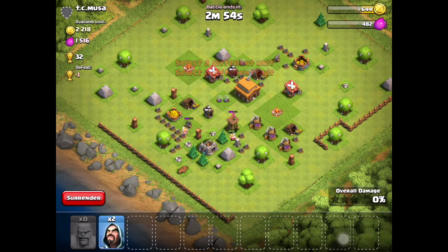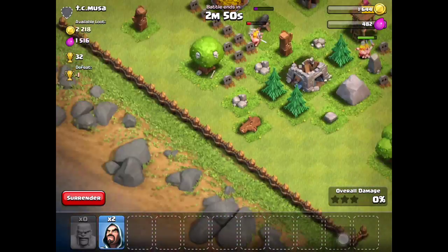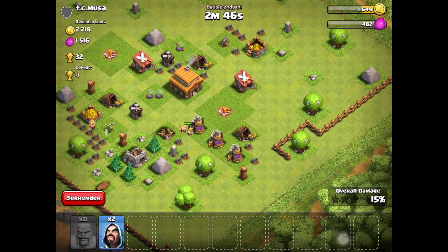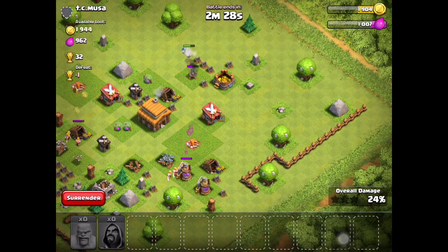I use two fingers to drop barbarians - that's a technique you want to learn quickly in Clash of Clans. Also, you don't want to place your walls in a line randomly outside the base. Surround your structures and keep them organized to make them a little harder to loot. There's another cannon on this side - I'll drop the two wizards here to take it out and grab the gold.